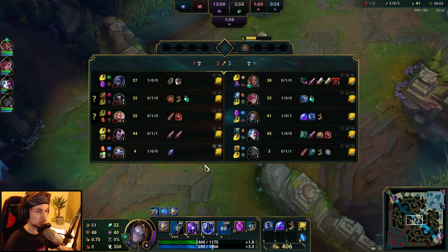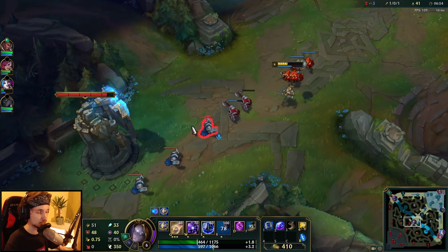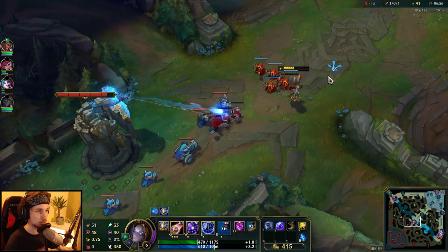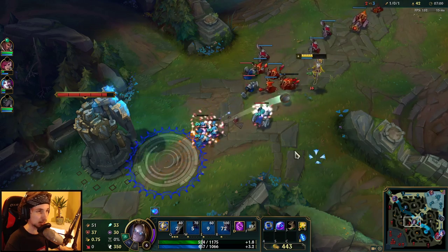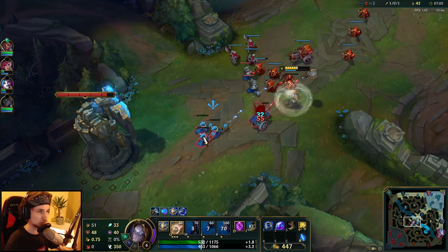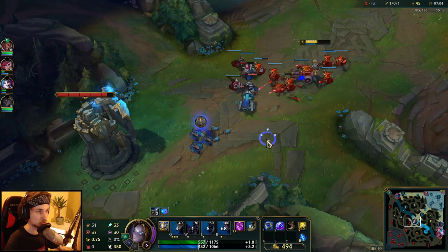I could push in the next wave too but it's going to be kind of risky because I'm not quite sure where the jungler is. I do have vision around the map so I can technically just farm this out — I just have to be really careful that the jungler doesn't rush me.